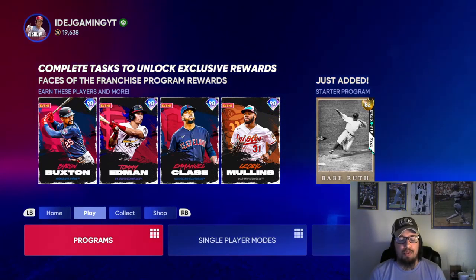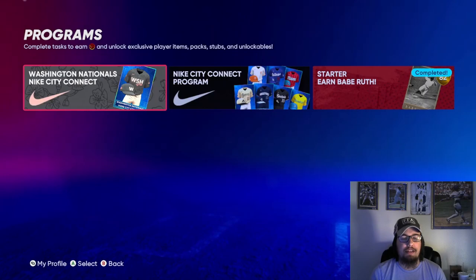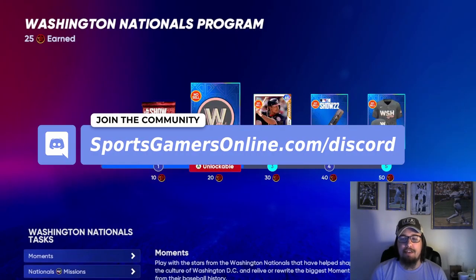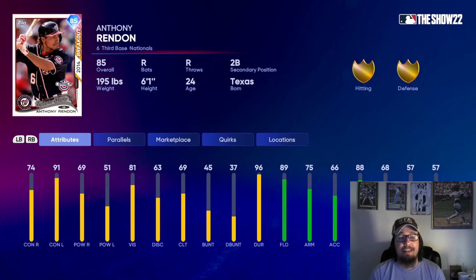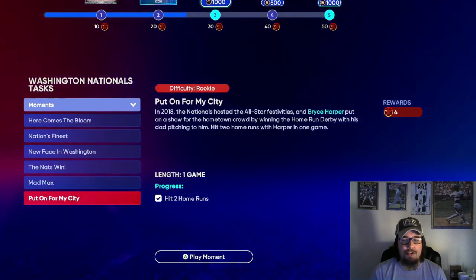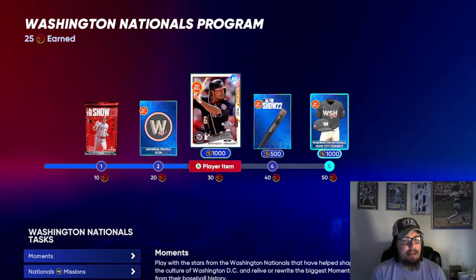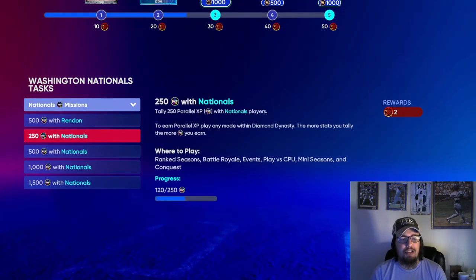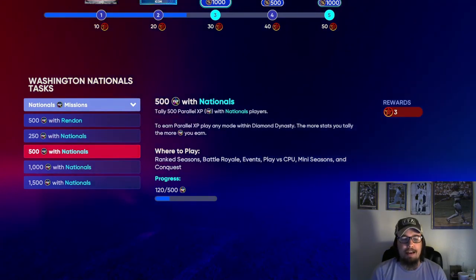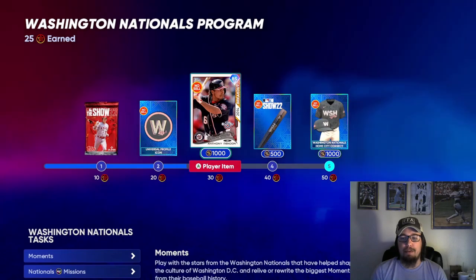Now for some new things added recently to Diamond Dynasty. The Washington Nationals Nike City Connect program has been added. You get the City Connect uniform, a bat skin, and an 85 overall Anthony Rendon at third base — pretty decent stats, good contact, good fielding. There are moments to complete, but unlike last year, finishing all the moments does not give you the Anthony Rendon card directly. You'll need to earn parallel XP with Nationals players alongside the moments to reach the Rendon card, and once you get it you can finish out the rest of the program.